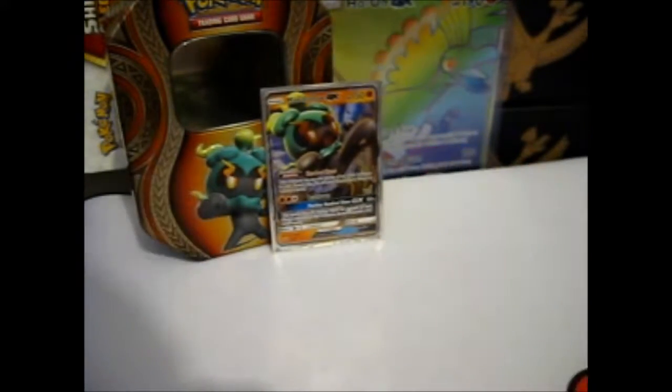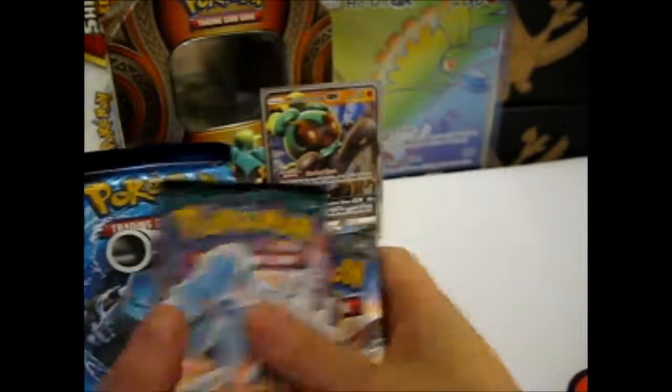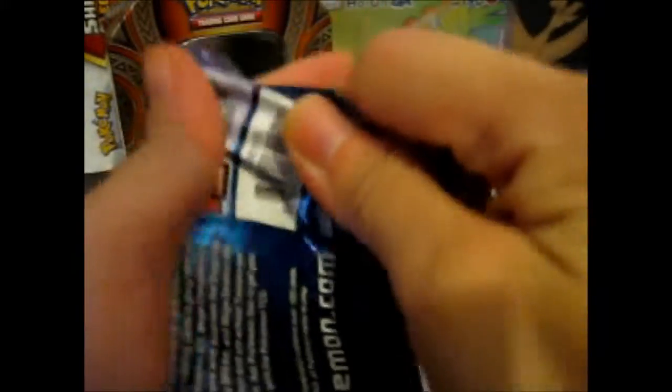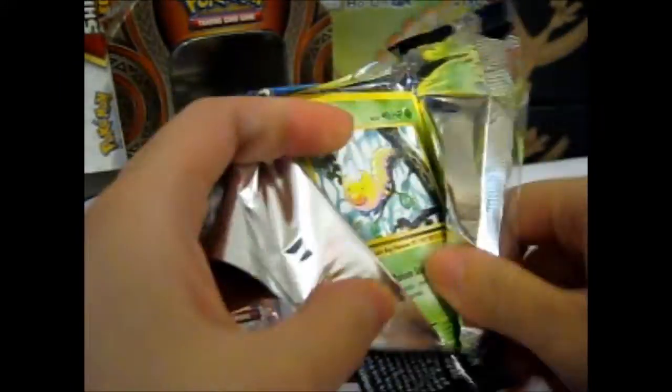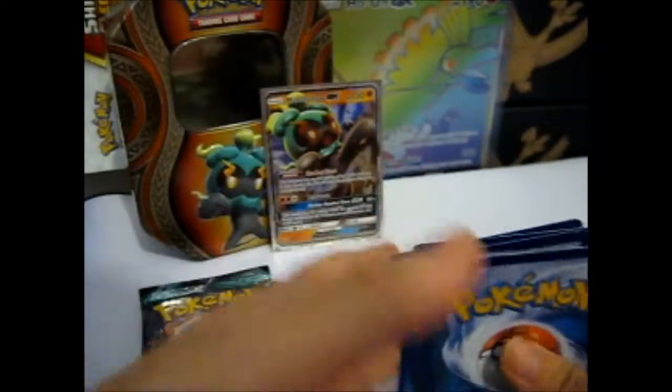Let's hope this is not a dud, because it would be totally sad if it was. As with the other tins, you got two Burning Shadows, one Guardians Rising, and one Evolutions. So let's do Evolutions first, as always. Hopefully Marshadow will come through, because it is, as I said, my favorite of the three.